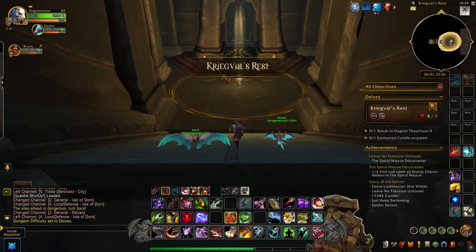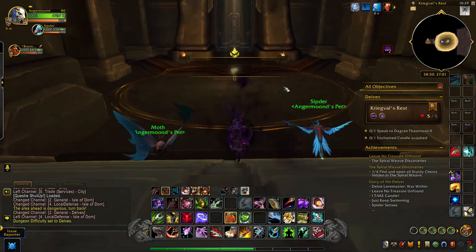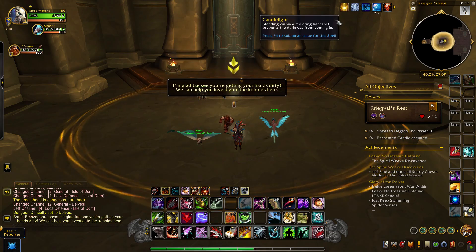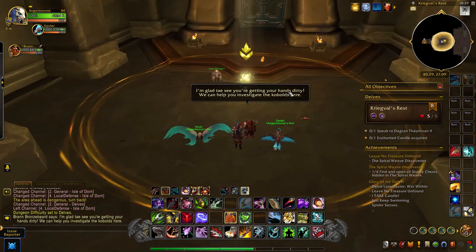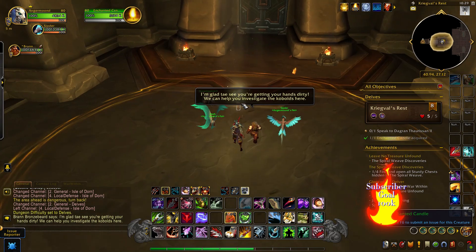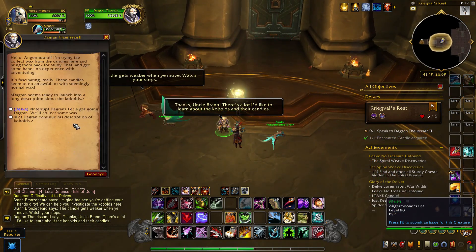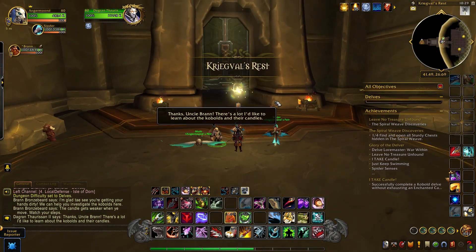All you have to do is watch your candle or air totem stacks and try not to move too much to spend your stacks. Always refuel your stacks at the checkpoints. The candle gets weaker when you move, so watch your steps and make sure to take notes.